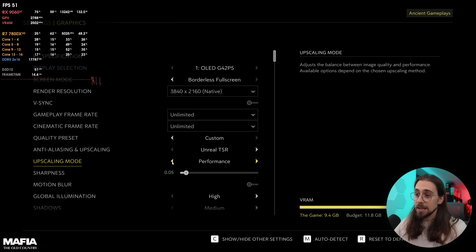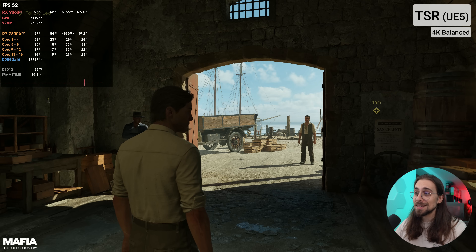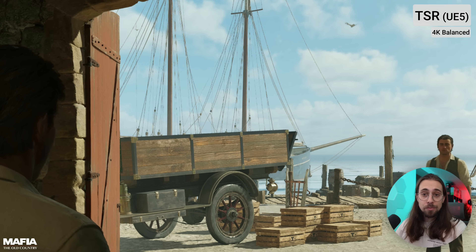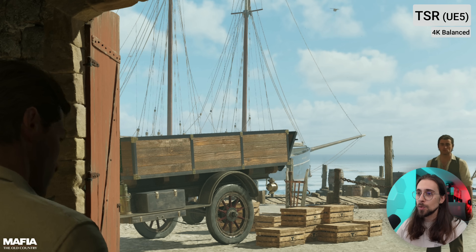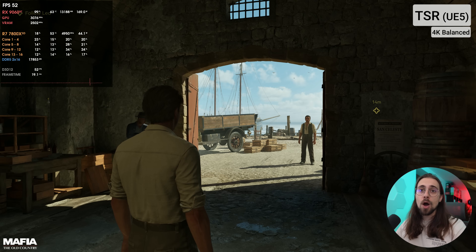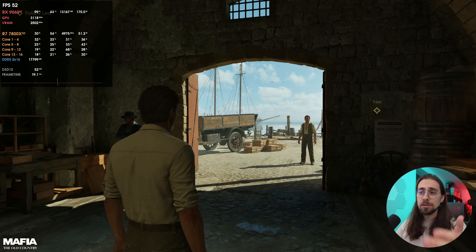Going to balanced mode in TSR, there's lots of shimmering — it's just not good. Even at 4K with TSR balanced we have lots of shimmering; the quality is generally okay but we can see it's not real 4K. We now have around 52 FPS on a 9060 XT, up from around 27, which is kind of acceptable.